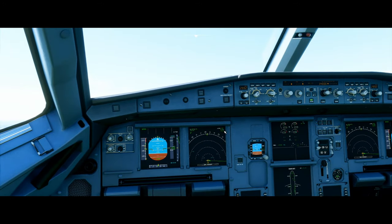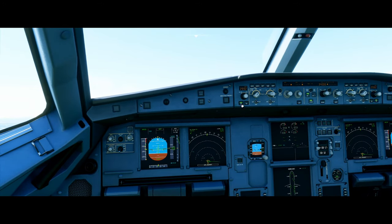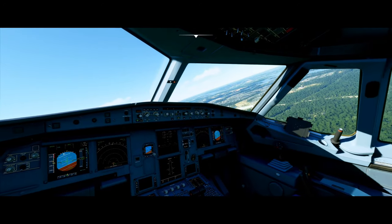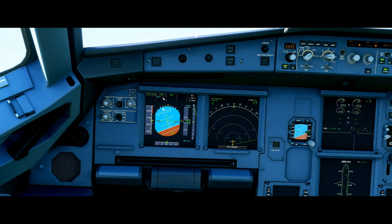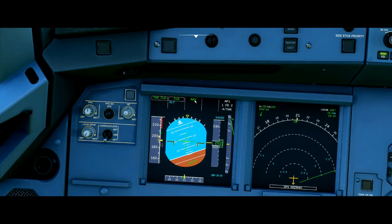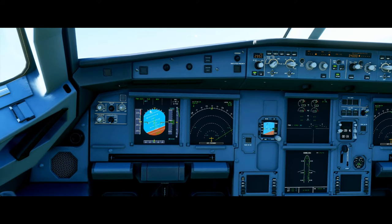After that, we can go ahead and engage the autopilot and turn the flight directors on. The aircraft is now banking because it's trying to follow the green line. We'll notice that we have throttle climb and climb on, and it says NAV. Navigation means that it is following the flight plan, and it will follow this green line all the way to Atlanta, Georgia.